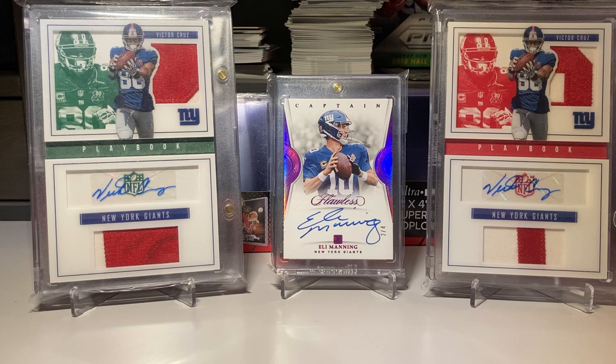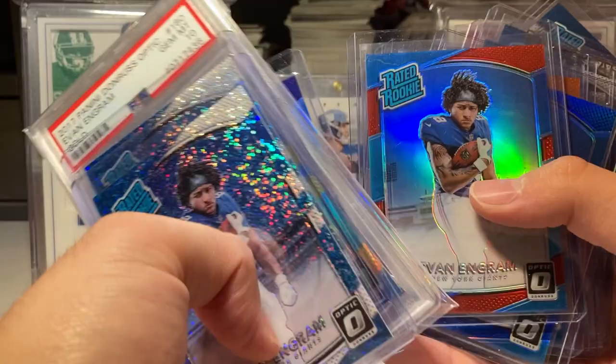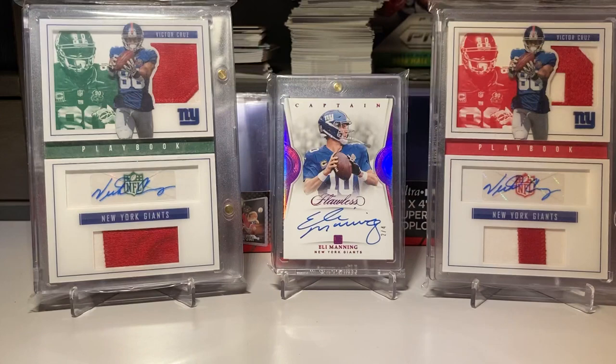Then I got the Optic rainbow, two white sparkles, a PSA 10 gold numbered to 10, the black numbered to 25, the dark purple — the purple — the 50. I'm not too familiar with the Optic set like I am the Prism. I got the red, the blue, the orange, the light blue, the lime green, the red and yellow, two pinks, brown, two hollows, and three base.